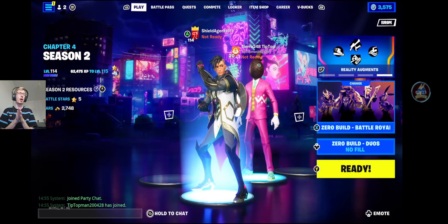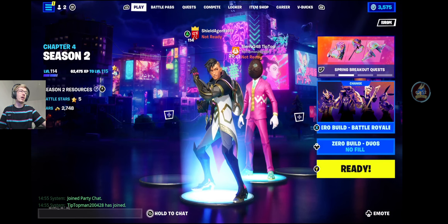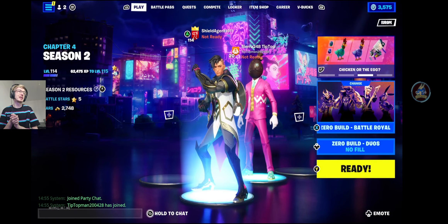Rail Warrior: regenerate health and partial shield on grind rails or ziplines, except while in the storm. Go for Broke: gives you a charge shotgun and a flint-knock pistol. Aquatic Warrior: move faster and regenerate health and partial shield while swimming, except while in the storm. And Game Time: which grants the pizza party and some chug splashes.